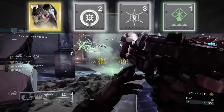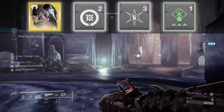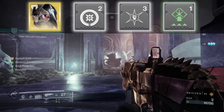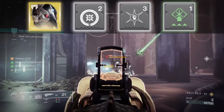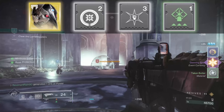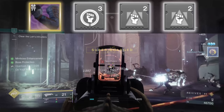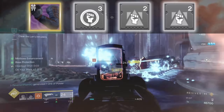For armor mods, starting with the helmet: Kinetic Siphon so Bad Juju can make orbs, and Hands-On so melees help reduce our Golden Gun cooldown. I also have Radiant Light to give out armor charges when we use our super, since we should be able to get it back quite often.